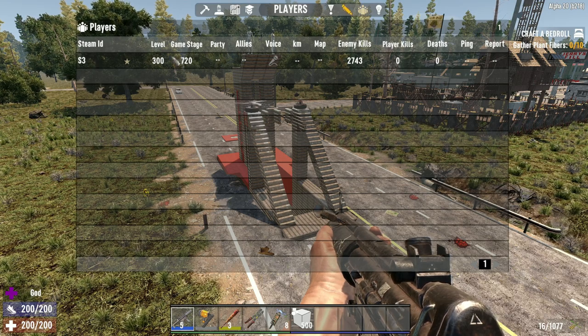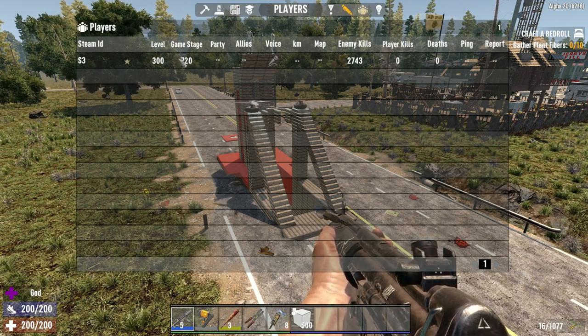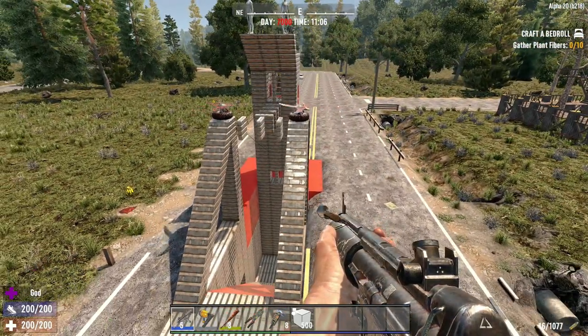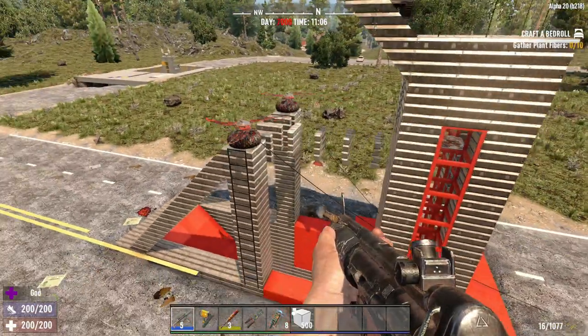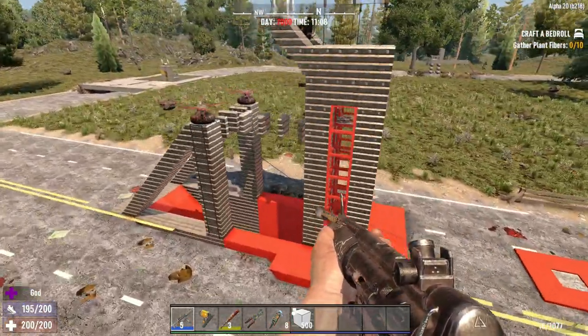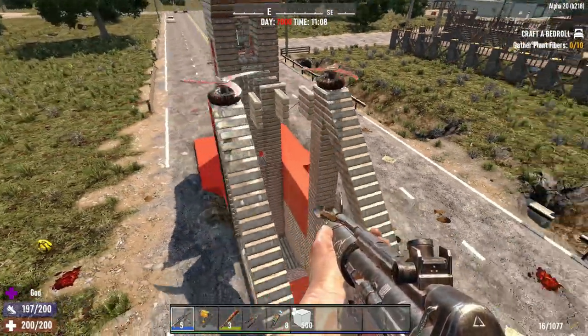We're game stage 720. That's actually very high. And level 300 — that's insane how high that gets now. What I've done here is I've added electricity to this base. If you guys haven't watched the previous video I released a few days ago, check it out. It shows you the basics of this and how it goes together.